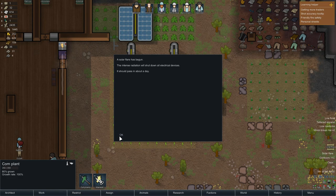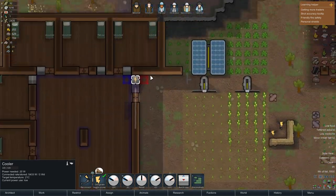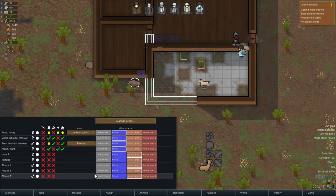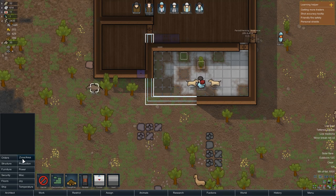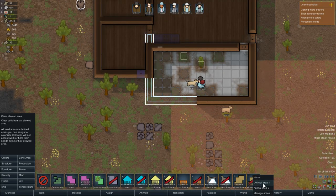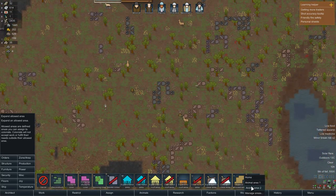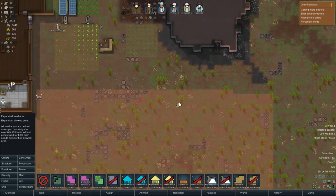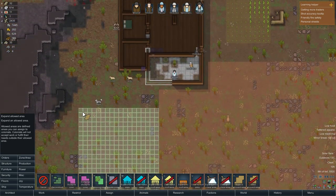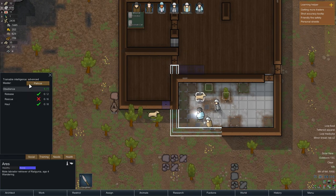We got a solar power flare — intense radiation will shut down all electronic devices. It should pass in about a day. Guess what: absolutely no power coming in anymore, so no coolers, no nothing. I mean you can have the passive one but that's whatever. Why are these assholes here still? Did I do something wrong with the zoning of the area? They're not supposed to be allowed here. Let's expand our animal area one — maybe make it slightly bigger. The dogs are in the home area so it's fine. Are we training these guys? Pat's their owner apparently — who would have thought?